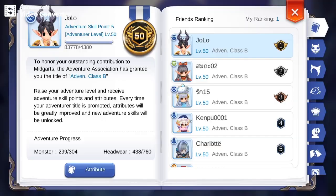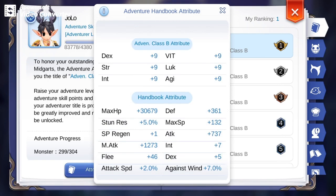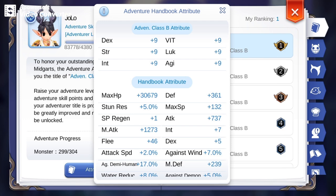Hi guys! In today's video, we'll take a look at the Adventure Handbook attributes. I think most of the players are already aware that working on your handbook is a good investment — not only for your main character, but for your alts as well. In this video, we'll focus on the damage against Demi-Human.